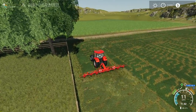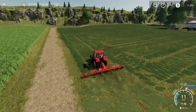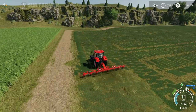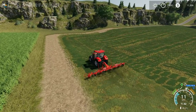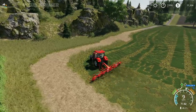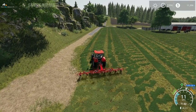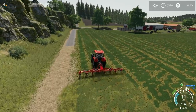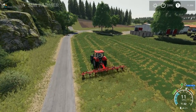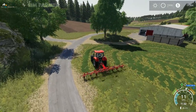One of the other mods I've installed since the last episode is the DEF mod - diesel exhaust fluid, or AdBlue as it's more commonly known. You can see we've got 98% on this tractor. I've got it installed on all the time-lapse saves as well, although I've never had to refill anything. On Grizzly Mountain I don't think there's actually any equipment that takes AdBlue that I've currently got, and on Felsbrun I've not actually had to refill it yet - it doesn't seem to go down very much.